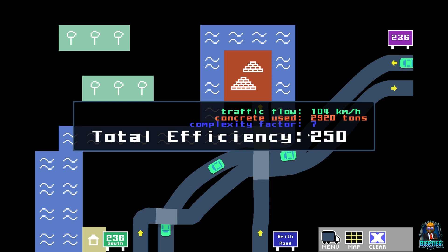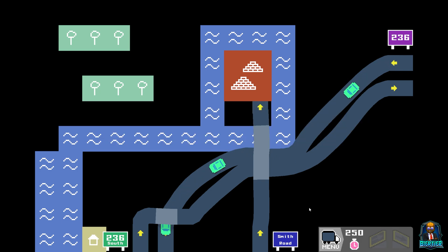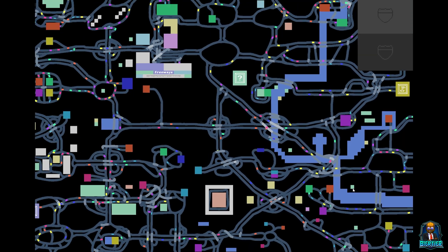And that is a 250. I think that is basically maxed out — I don't see how this could get any better. I could maybe save here a pixel or there a pixel worth of concrete, but that's about it. Well, it is what it is. Let's go back to the map and go to the second to last one we've got.